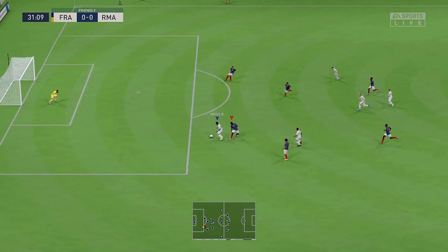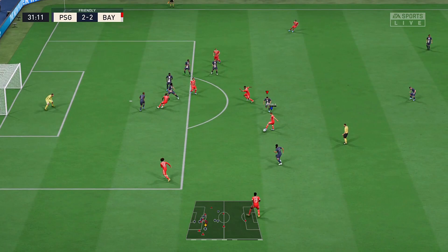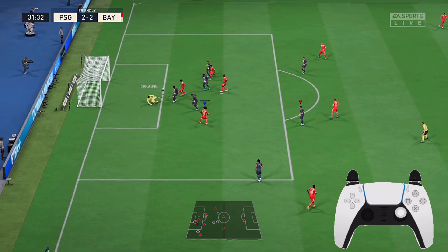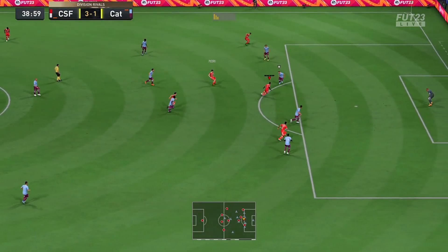Saving the ground shot boils down to two things: bring your goalkeeper off his defensive line towards the attacker taking the shot, and then move him either to the near post or the far post to increase your chances of saving it. If your goalkeeper is still on his goal line when they take that shot, he's definitely not going to be able to save it because the goal will be too wide for him to cover.